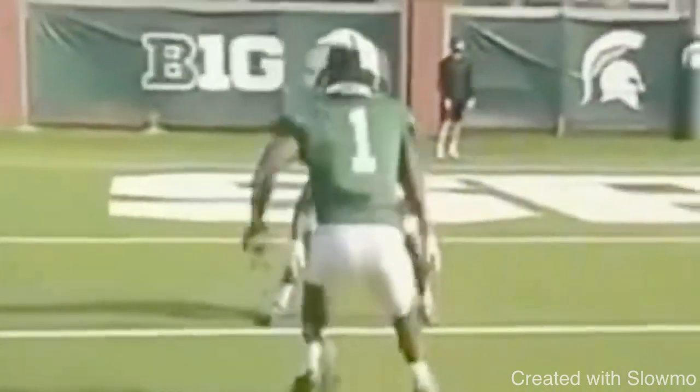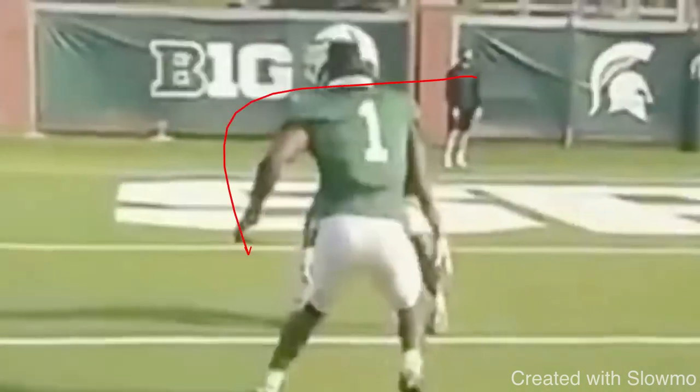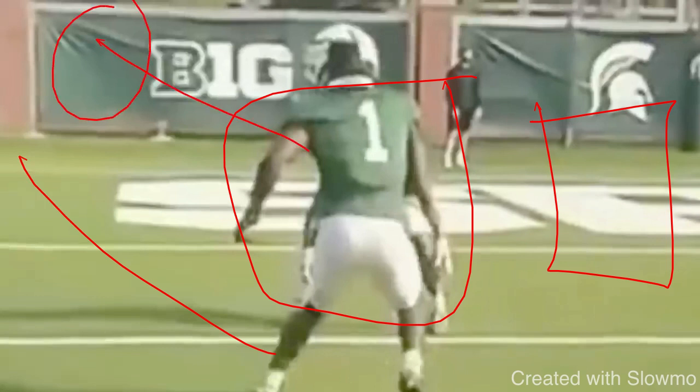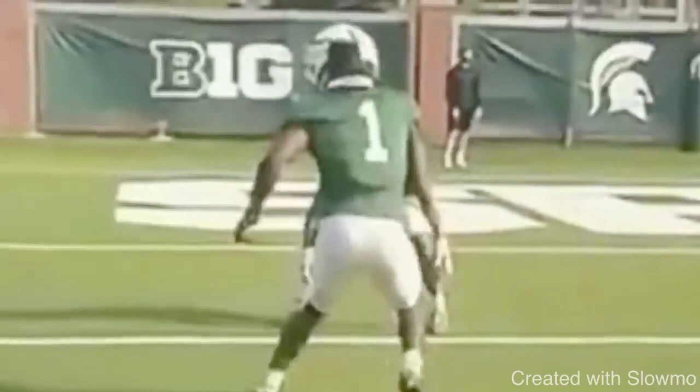When you square up a DB, you're forcing him to make a decision. If he wants to cheat to the inside, he's giving up the outside. When you're on the goal line, that sets up the goal line fade. So many receivers don't understand that if he takes away the slant — let's say this is a design slant — you can't just change the play in the middle of the route and run a fade instead. You're not on the same page as your quarterback. You always have to be on the same page as that quarterback.